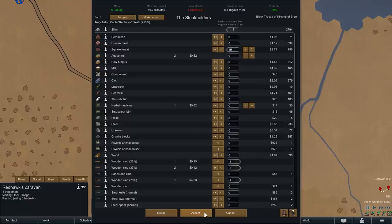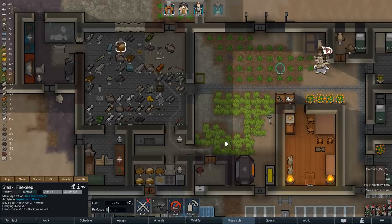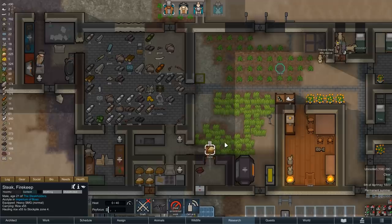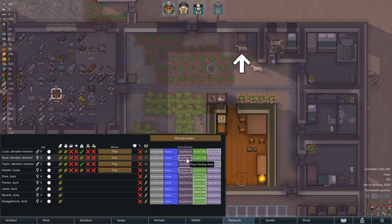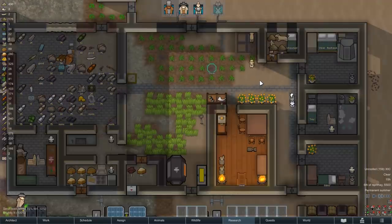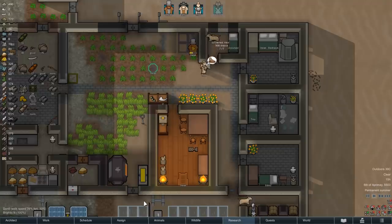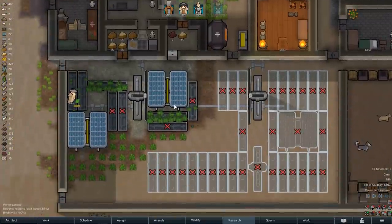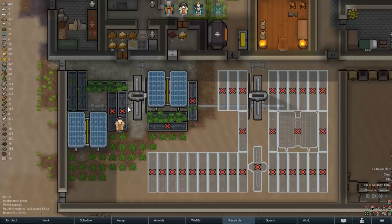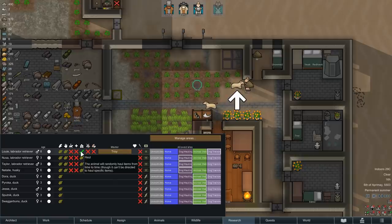Eventually I think a more steady self-sustainable meat supply would be the way to go, or alternatively since kibble can actually also be made with other animal products like milk or eggs, a sizable population of efficient milk-giving or egg-laying animals might also be a possibility. Next to husky Natalie, Labrador Noosa has now also been trained in the art of hauling, and it doesn't take long until Troy has achieved the same for all of them. So not only do we now have four dogs who can carry a lot of stuff for us, but Troy can also focus again on his research efforts.